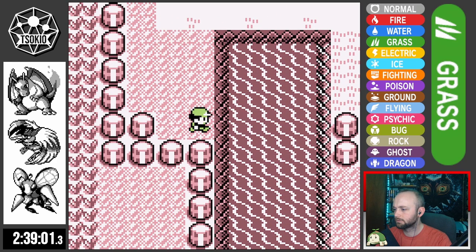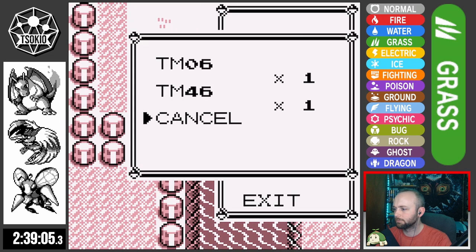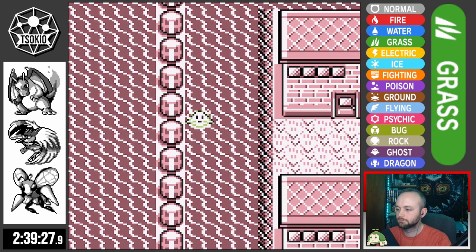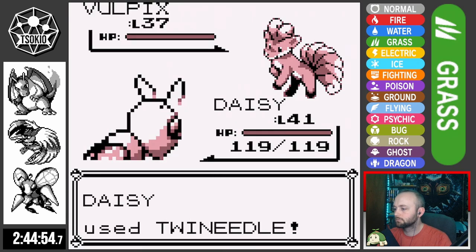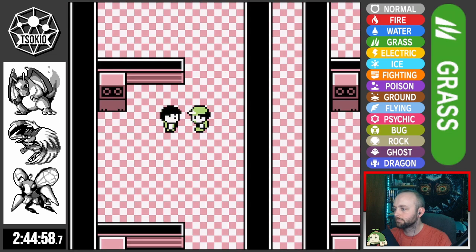I head back to Pallet Town to surf to Cinnabar. I was seriously considering catching a Tentacool for the team as a backup special attacker with access to the defense-boosting Barrier, but I decided against it and just beelined to Cinnabar. Grabbing the key from the mansion, beating every trainer in the gym, and having Daisy at the front of the team — which is probably a bad idea — we're ready to face Blaine.